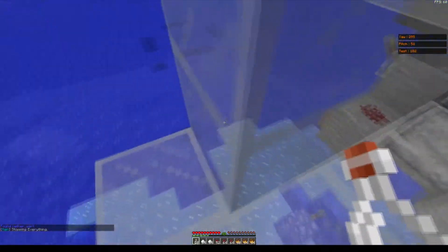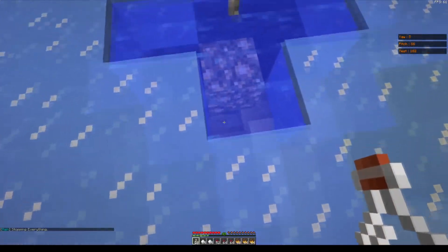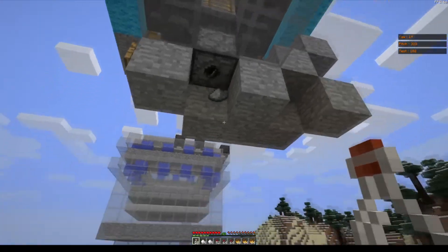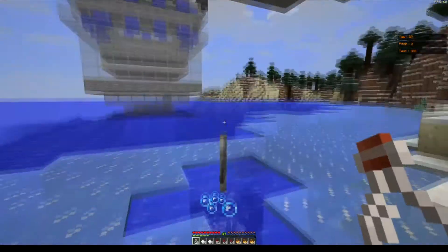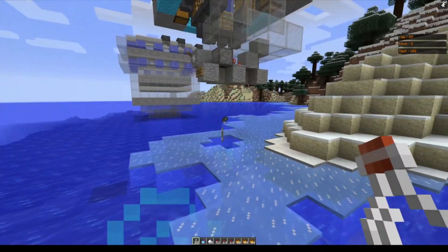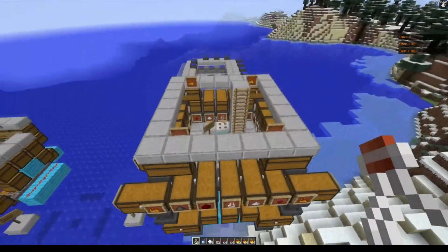What you are hearing here were potions being ejected from this auto dispenser into the water. I don't have any potions on me so I'm just going to put the gunpowder — but yeah, that's basically the auto dispenser where all the splash potions come out. So that's basically my auto brewer with storage.